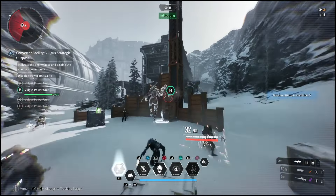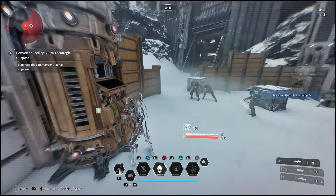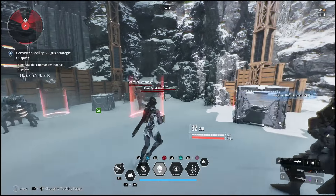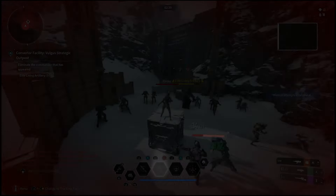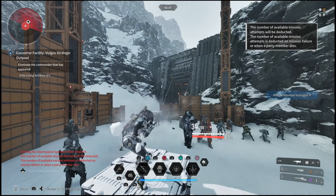Once you hack all these terminals the boss will spawn in — you want to take them out. The mission only takes like 30 seconds and now it only takes a minute to reset. If you go down it's fine, it's not a big deal — you just take out the boss.